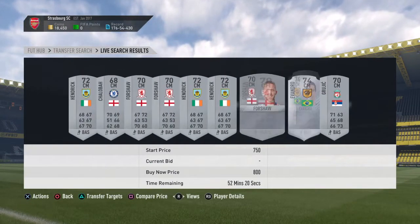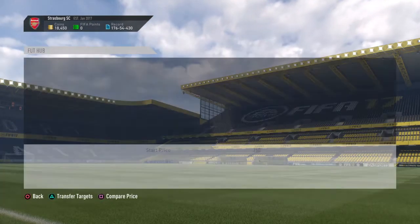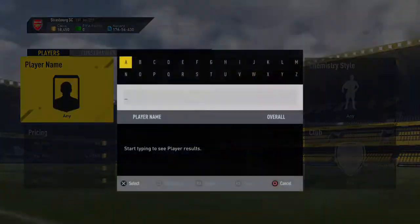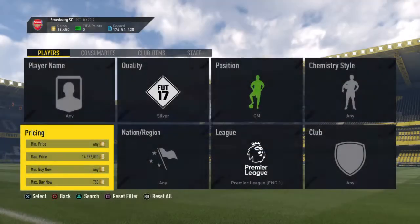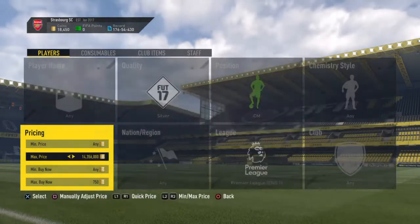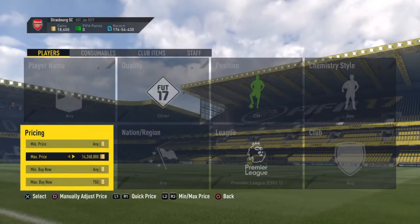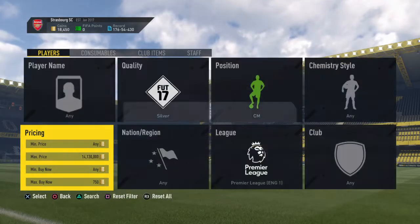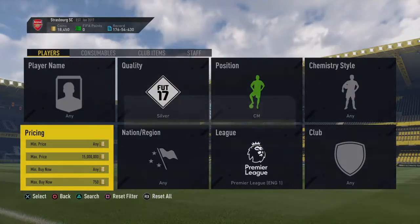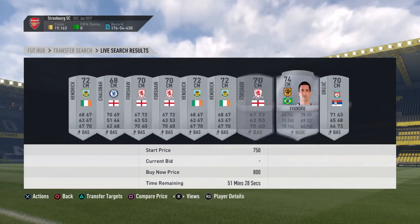There you see he sold quick, yeah. So just snipe for 750 — or lower for that matter — just get these players very quickly and you will get yourself a nice profit. Just keep sniping until you've got a player up.